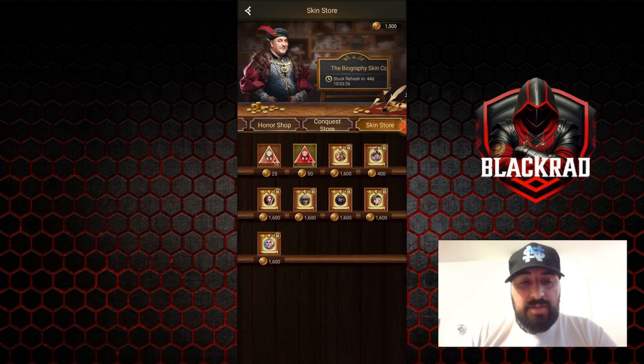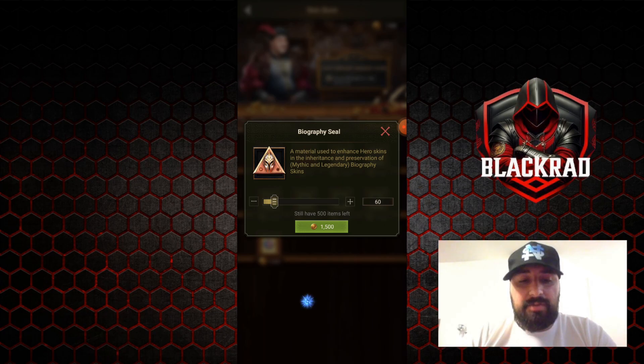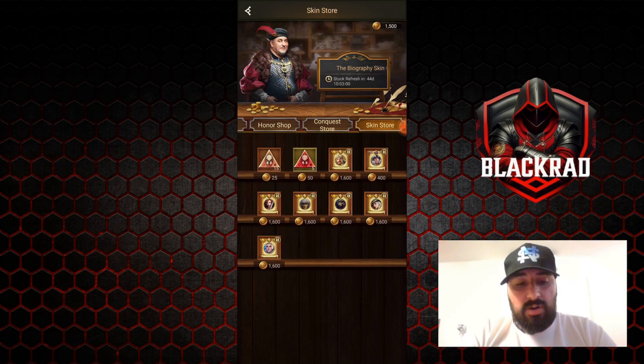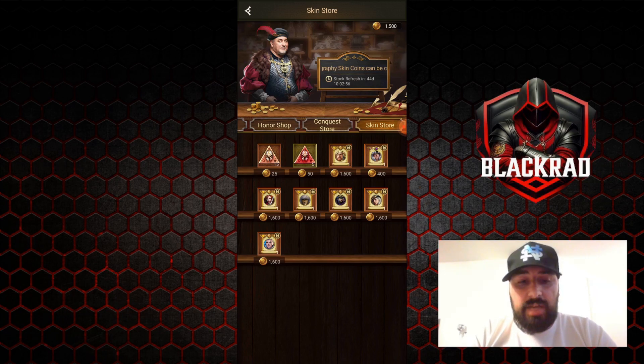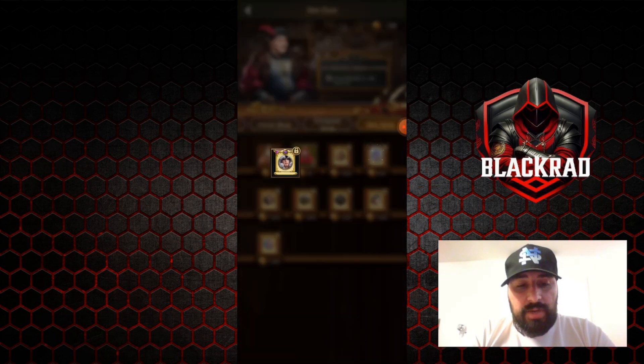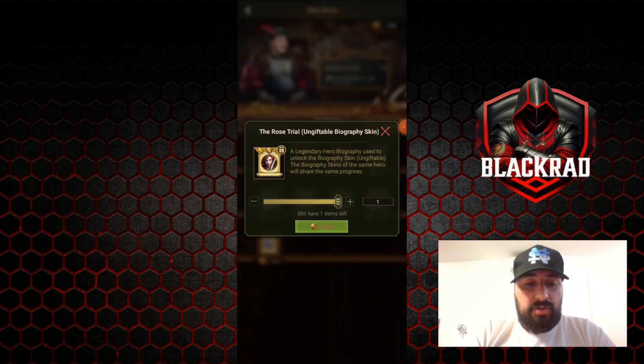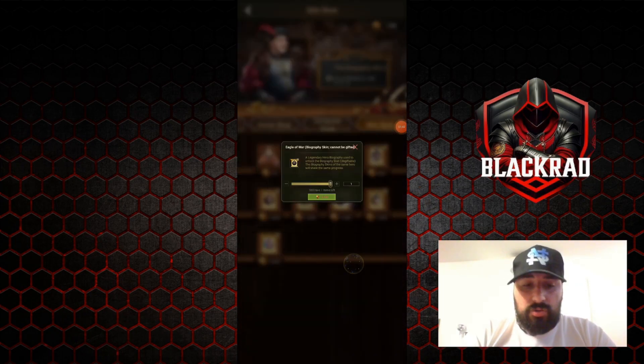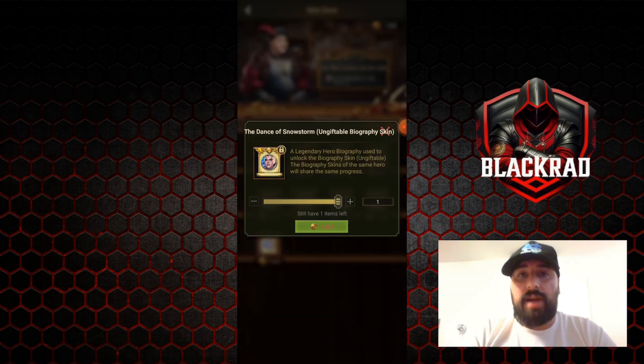So as you can see in Eden — I'm not sure if it's available in Rock, you guys can tell me in the comments — but at least in Eden you have the skin store where you can buy biography seals to increase your skins and unlock the skills. For now there are only a few heroes available: Lionheart, Beast Queen, Rosen, Bleeding Steed, Immortal Guardian, Roman, and Avalanche.